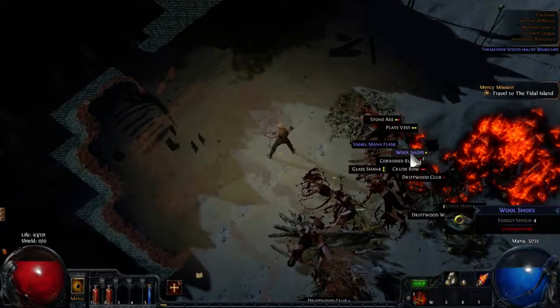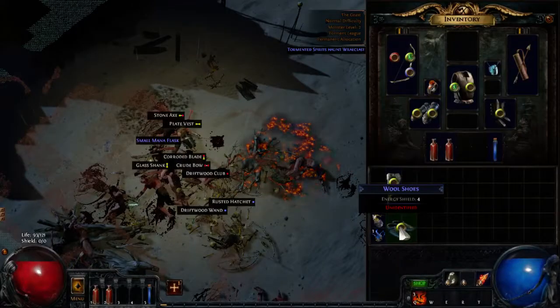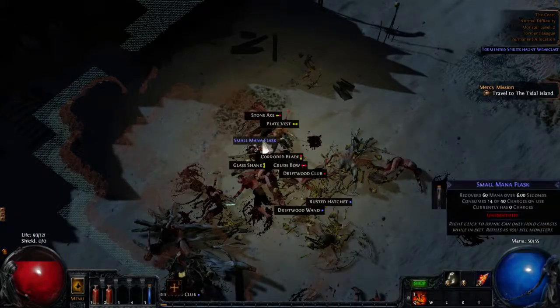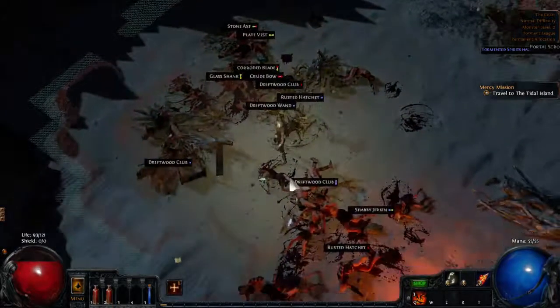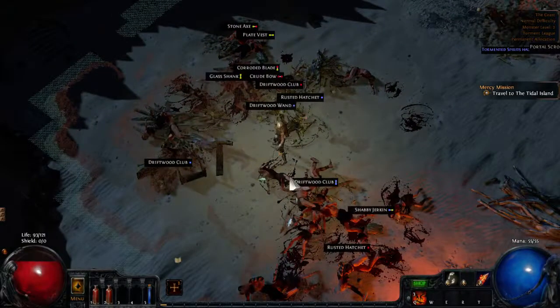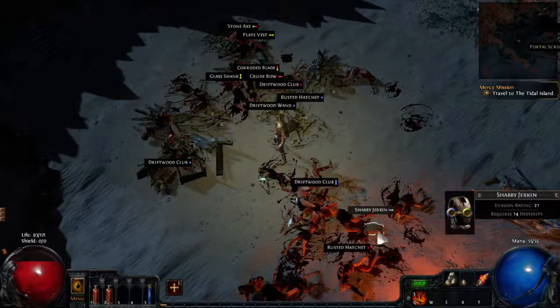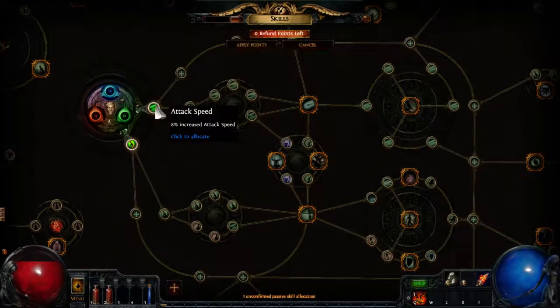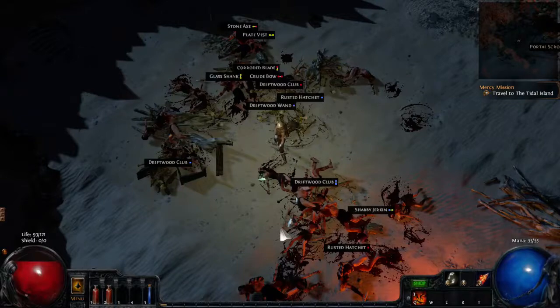What you should pick up, especially at the start of the game, are shoes — magic shoes — because you can identify them and potentially get movement speed on them, which makes your character faster and makes it way easier to run through zones and evade attacks from other monsters. We get another skill point, and I'll allocate it here — I want to get some more attack speed, so we'll get the 8% attack speed node. Let's make another cut.